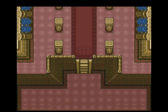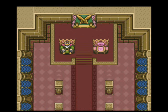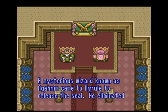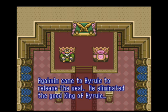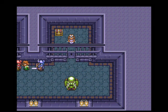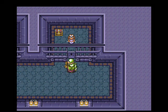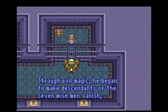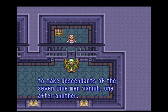We zoomed in to Hyrule Castle. A mysterious wizard, Agahnim, came to Hyrule to release the seal. He eliminated the good king of Hyrule. Through evil magic, he began to make the descendants of the seven wise men vanish, one after another.